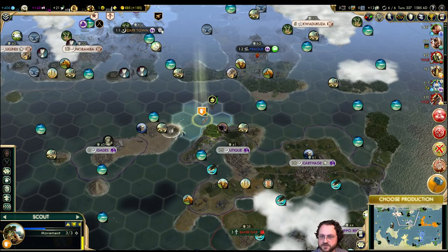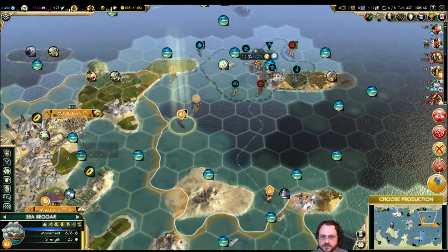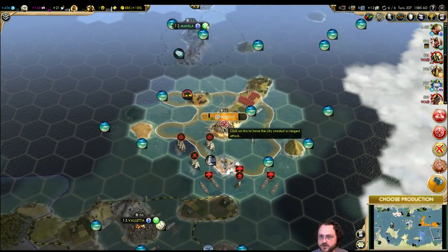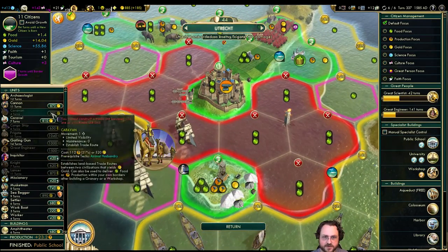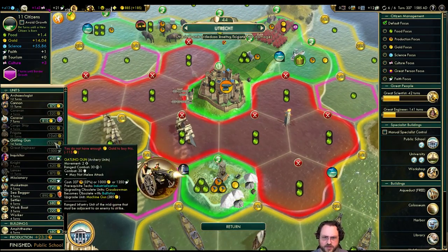Just go for the plus-one visibility range and stand on that tile. Sea Beggar, you can just rest here — apparently you can heal in enemy territory. Oh, Ethiopia! Commander Utrecht — which currently doesn't have a unit to defend itself. A cannon is pretty good; a gatling gun would be better but we can't afford it.